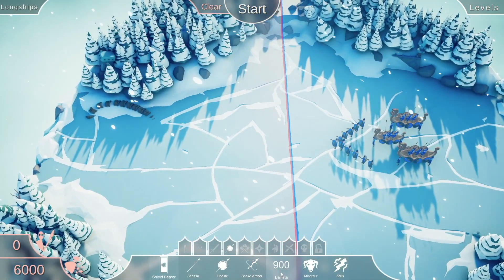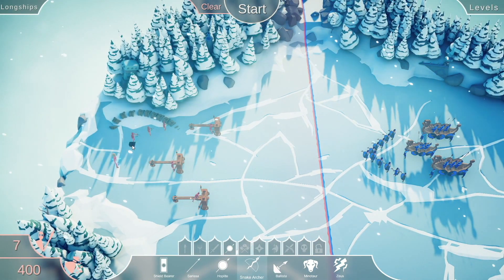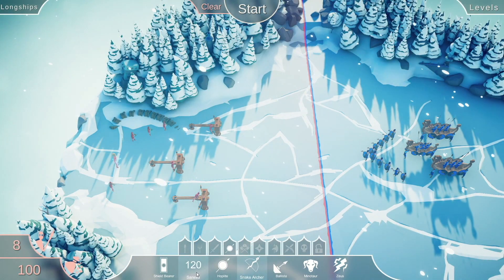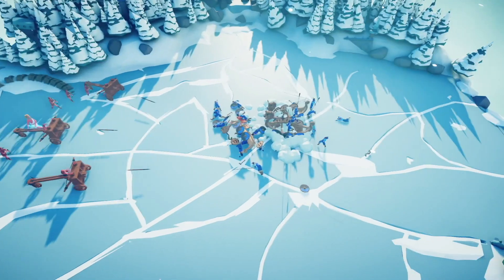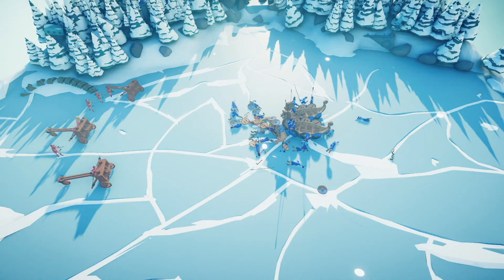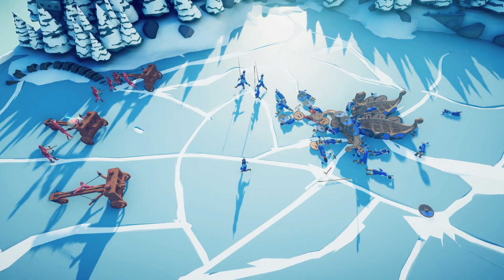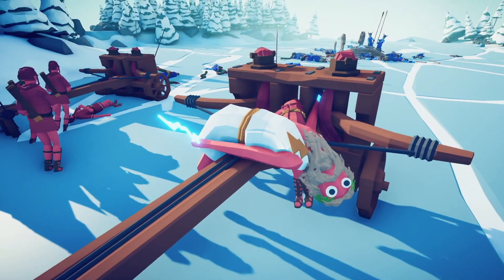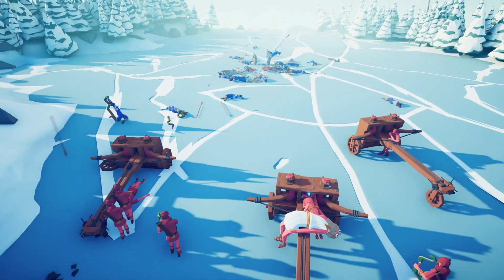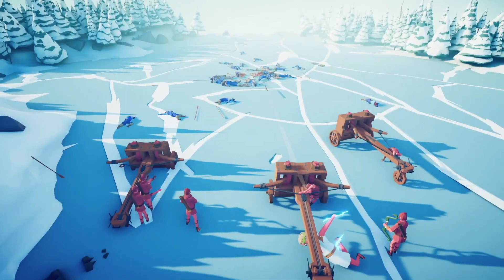They have boats - let's ballista their boats. Since Zeus has proven to be the MVP in the past, let's have Zeus as well. Let's also recruit some snake archers and put a shield bearer at the front. The legendary battle has begun. They've thrown their ships, wasting them on the shield bearer. The ballistas have also fired - they're not having fun with my snakes either. Zeus is firing now. He seems to be able to shoot anyways. BAM! We won that battle easily.